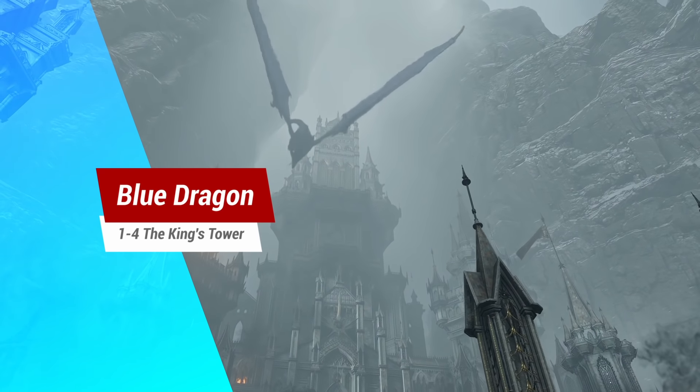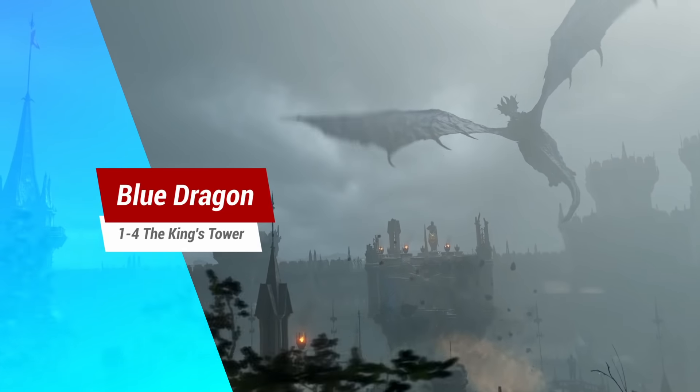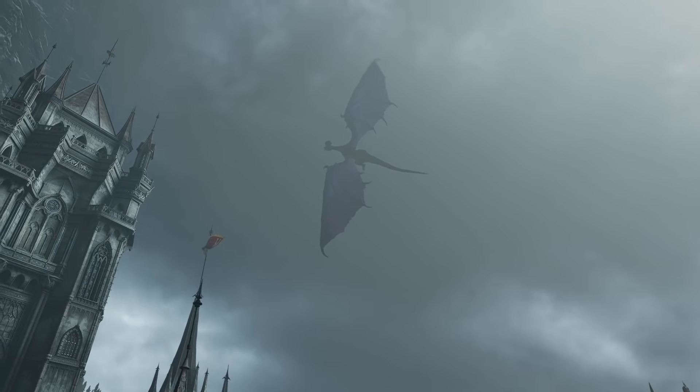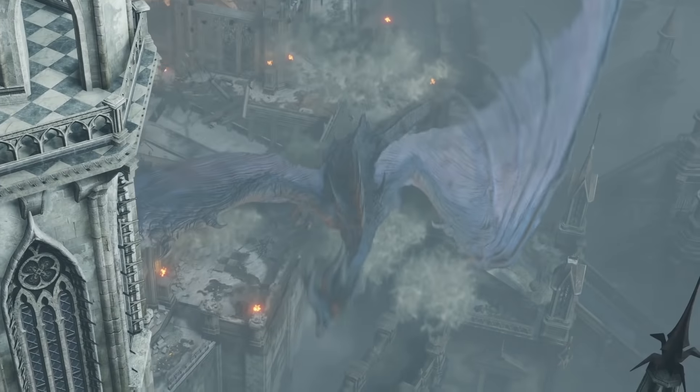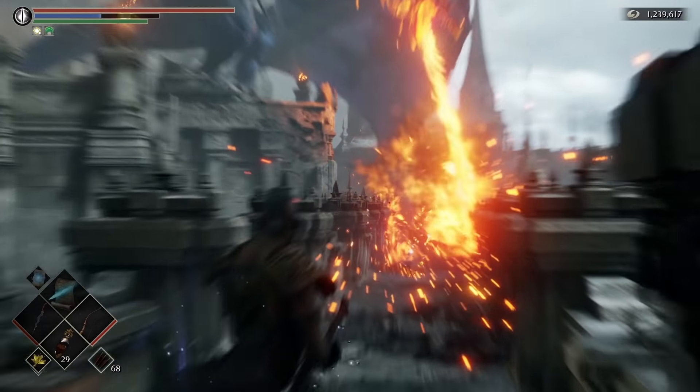So the red dragon is down, and that can be done pretty early on, but the blue dragon is more end game. When you finally get to World 1-4, you will eventually encounter the blue dragon, and there are two positions he can be in. One is here initially, and the other here to finish.